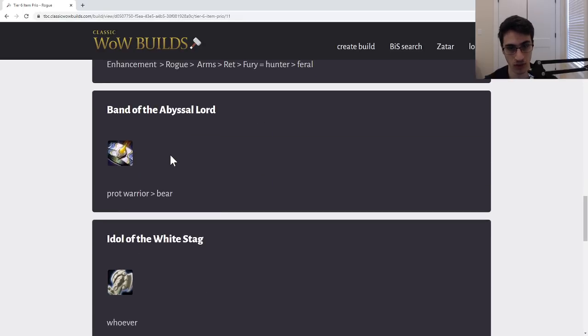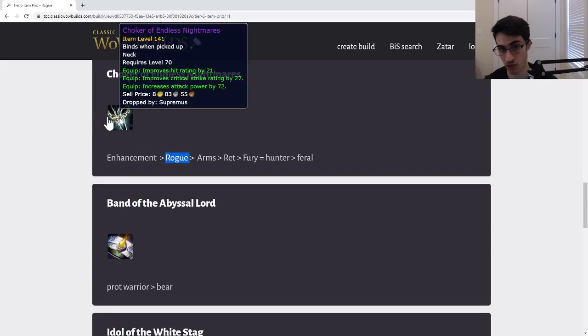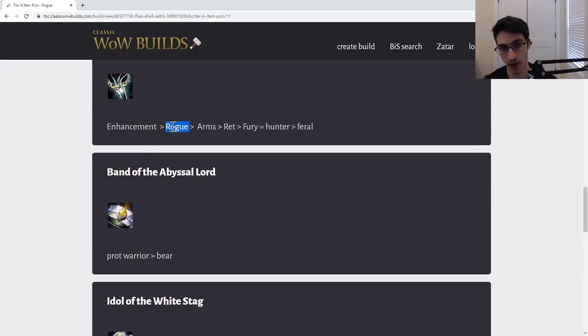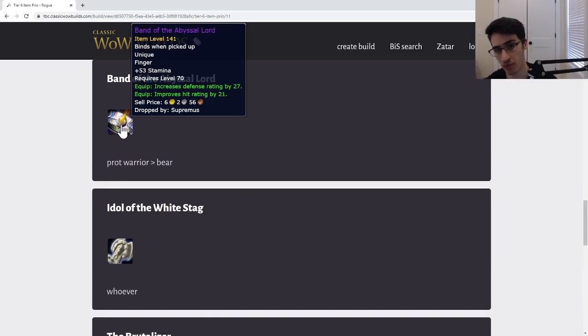Band of the Abyssal Lord — this is a good ring for a Prot Warrior. A bear could potentially use this in some sets, but especially good for Prot Warrior. Give this to your Prot Warrior first — if they get this they should not need the Illidan ring. This is a good ring to say, 'Hey, you got this ring, you don't need the Illidan ring.'